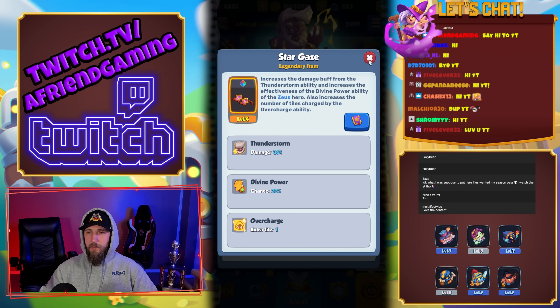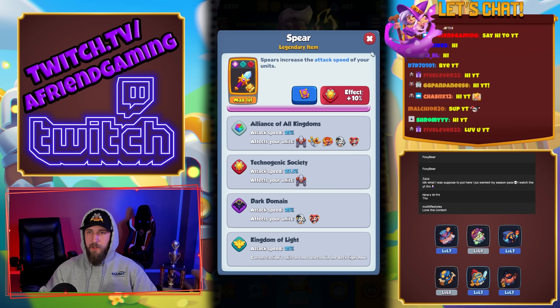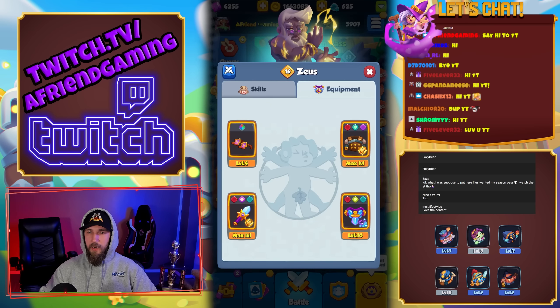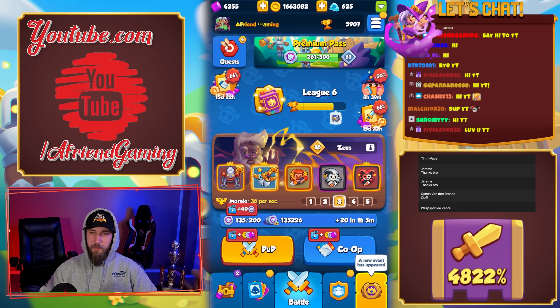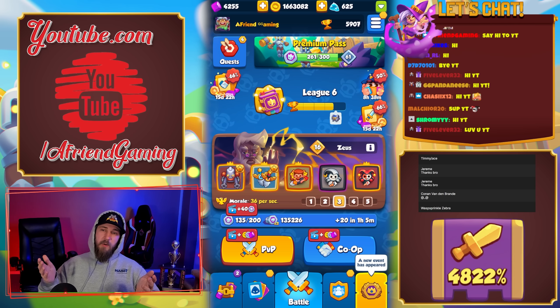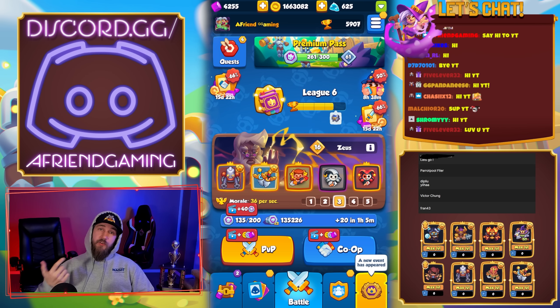Our equipment: we have Stargaze, the heroic item for Zeus, a spear with Techno on it, Hunter's Jacket, and the Amulet of Growth. It's a solid lineup with Zeus — probably my best deck overall.